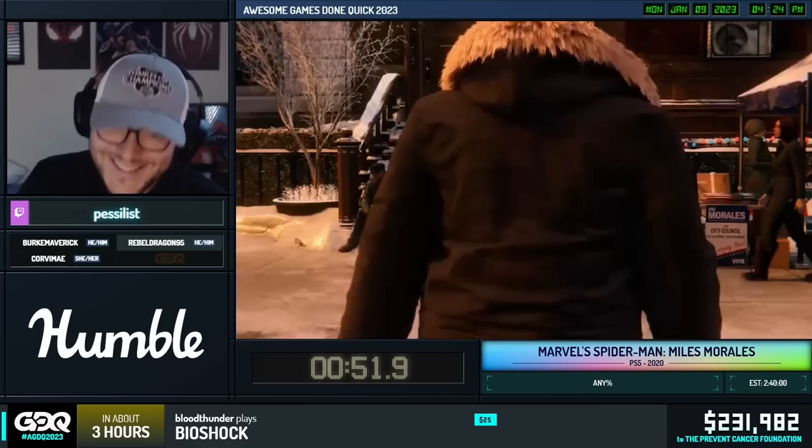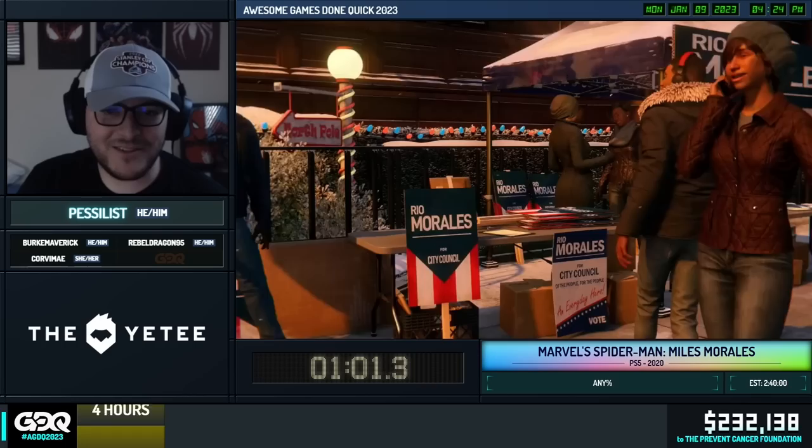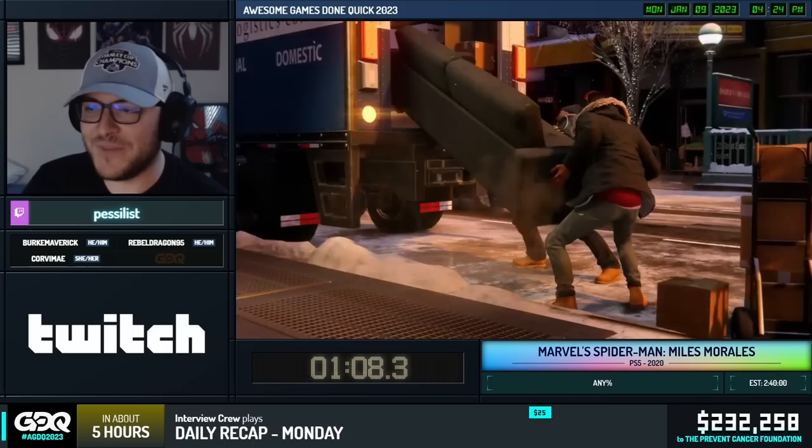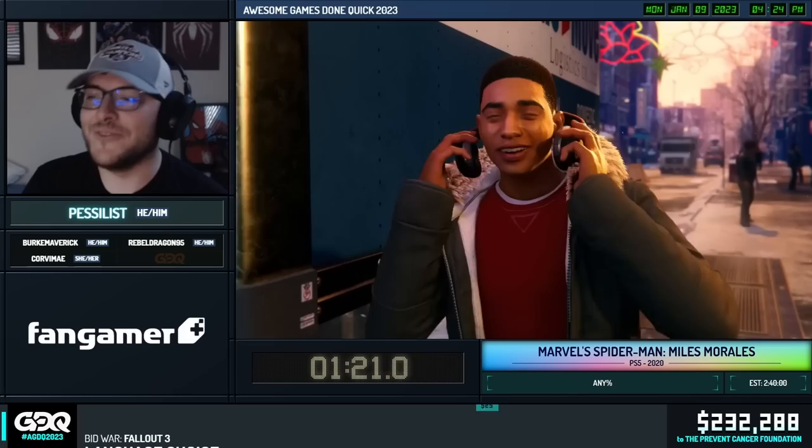In the meantime, I have some things to explain. For example, we have to do a menu here before the game even starts. We're going to use the nice accessibility features that Insomniac gives us that allow us to customize a couple of things onto the D-pads — the left and right D-pad on the controller. We're going to customize photo mode on the right D-pad. That is for a certain glitch that we'll be getting into later.